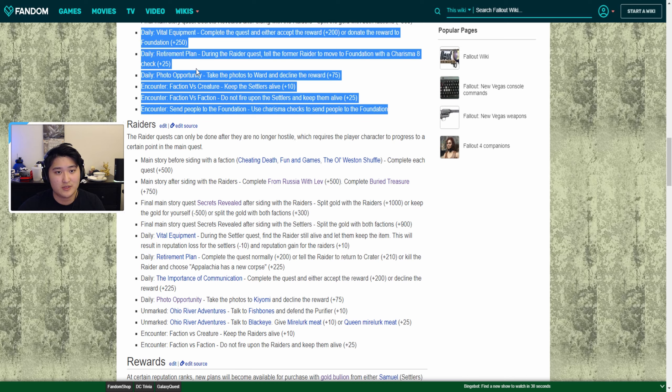There's another quest — a raider quest called Retirement Plan. You can tell the former raider to move to Foundation with a charisma of eight or higher. You can do this raider daily and add it into your daily routine. As long as you have enough charisma you get a bonus of 25 points per day, but this will sacrifice the daily from the raider points, so you won't get any raider points out of it — just 25 settler points.